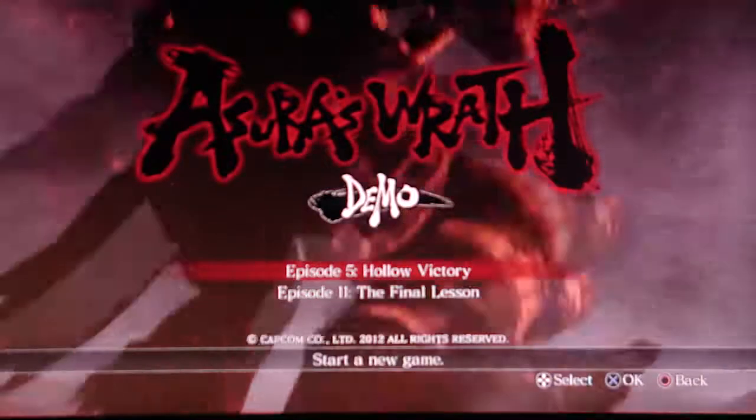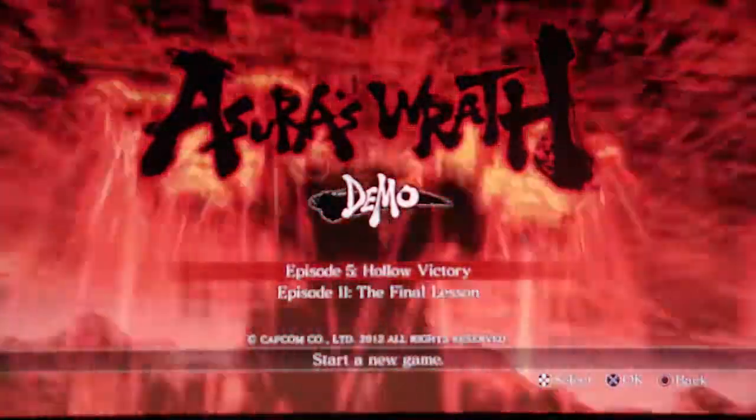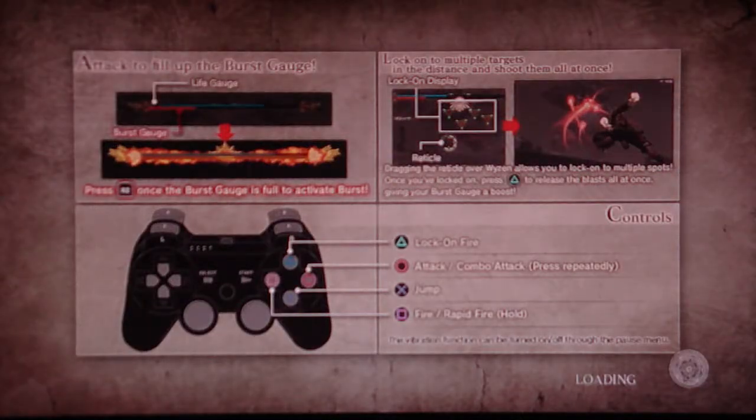We get two episodes: Hollow Victory and the Final Lesson. What we'll do in episode 5. Controls: lock-on — triangle is lock-on fire. Circle is attack, X is jump, square is fire or rapid fire. R2 when the burst gauge is full.